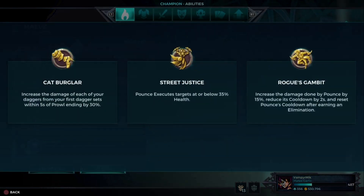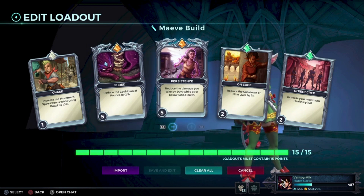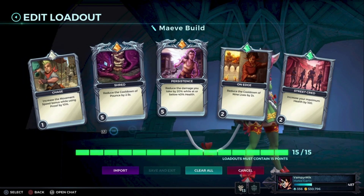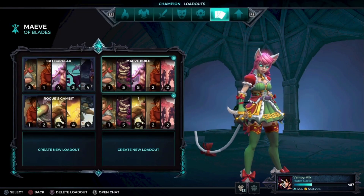I have a build for Maeve, depending on if you go for Street Justice or Rogue's Gambit. Here's a build for that: Shred, On Edge, and Gaze, and Persistence. If you don't like Persistence, you can do whatever, but I like to have some protection.